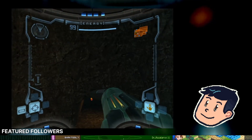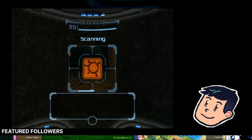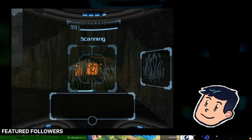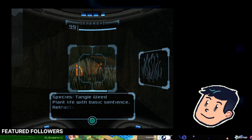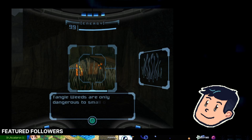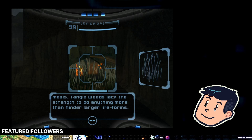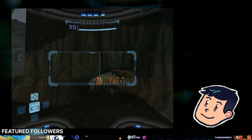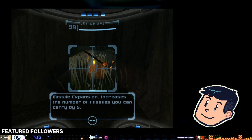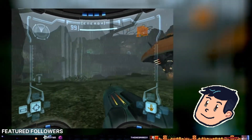We'll immediately see a morph zone that we can't get in. What are these? Tangleweed — base extensions, retracts into ground if threatened. Tiny barbs to trap potential meals. They act as strange, unable to do anything more than hit the larger life forms. There's something else in there too — a missile expansion. If only we had missiles right now. Or morph ball.